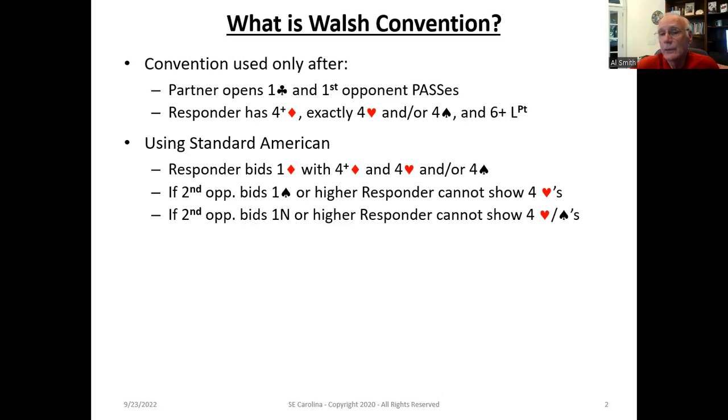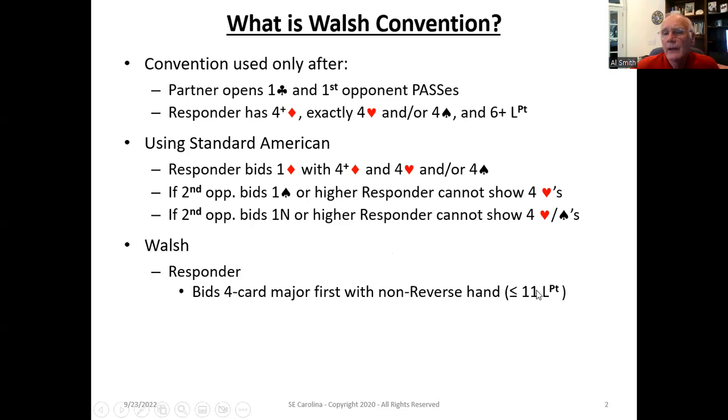The same is true if after the one diamond, the second opponent bids one no trump — even if you've got four hearts and four spades, the ability to show that to your partner is gone. Now let's look at it in the context of Walsh. If the responder has less than or equal to 11 points, Walsh is going to bid the four-card major by passing — bypassing bidding one diamond. We'll talk in more detail about this and look at several examples. That's one dimension of Walsh.